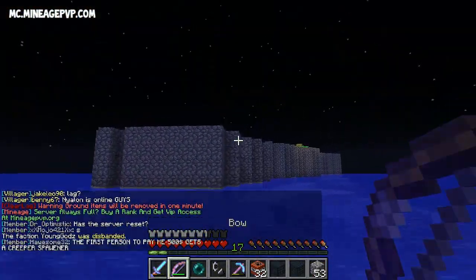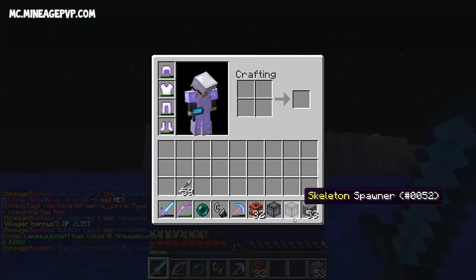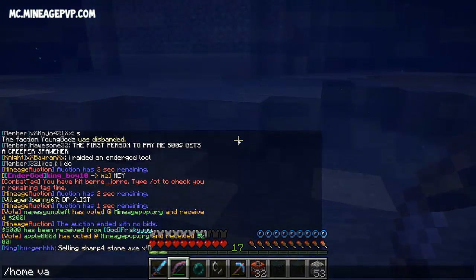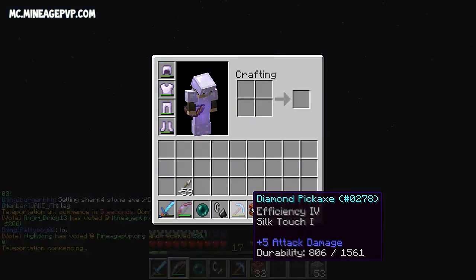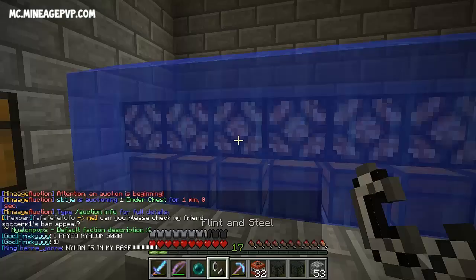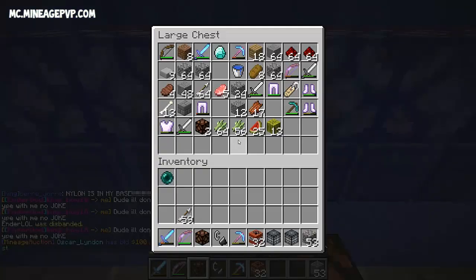I just cut that clip because the server was restarting, and when I log back on there is a diamond guy here — this is not good. We have two skeleton spawners we just mined in our inventory, so we're going to get out of here. Slash home vault, let's chest these skeleton spawners and we will be back with full diamond armor to kill that guy. That scared the hell out of me — I was just about to start recording when that guy was there. I managed to get out.